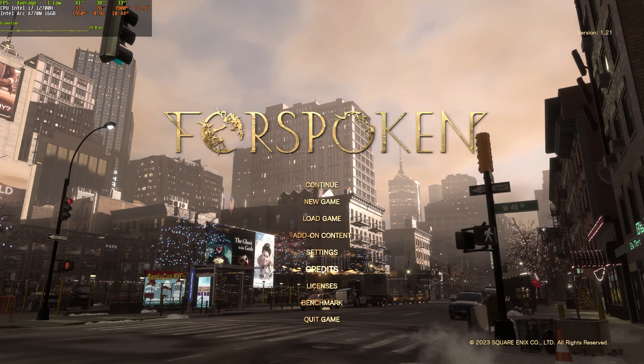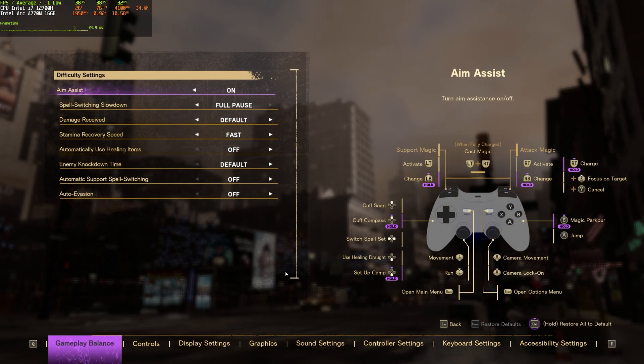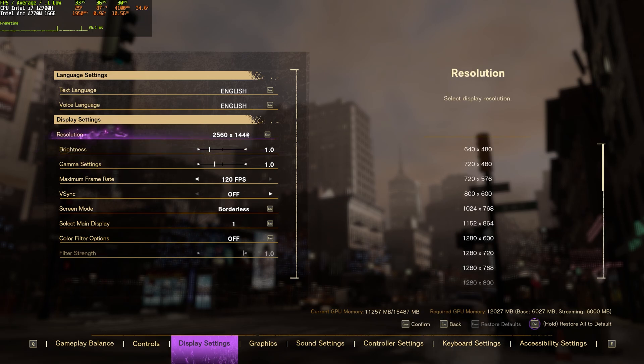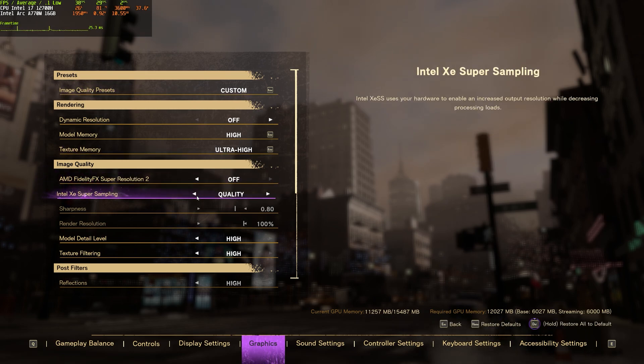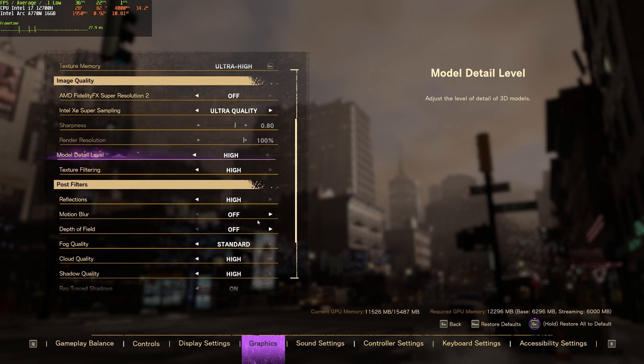I'm sorry guys but my A770M doesn't want to show usage — it said minus 30,000, so I guess we are giving electricity back. Statistics are what they are. We will be using maximum preset — it's custom because I turned off motion blur and stuff.